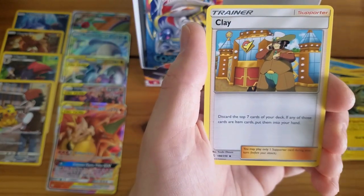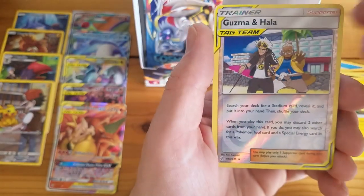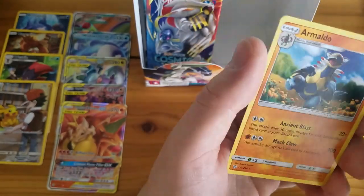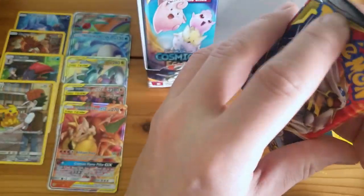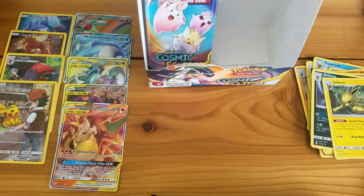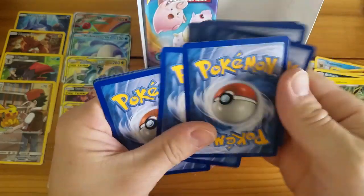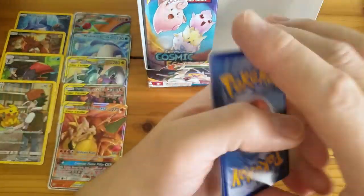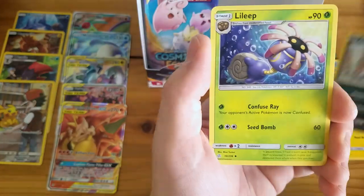Cosmoem, Clay, Guzma and Hala Reverse Holo Trainer card, and Armaldo. We have not gotten one Secret Rare out of this box, so we still have a chance to get a Golden Bordered Secret Rare or Hyper Rare — hopefully by the end of this video.